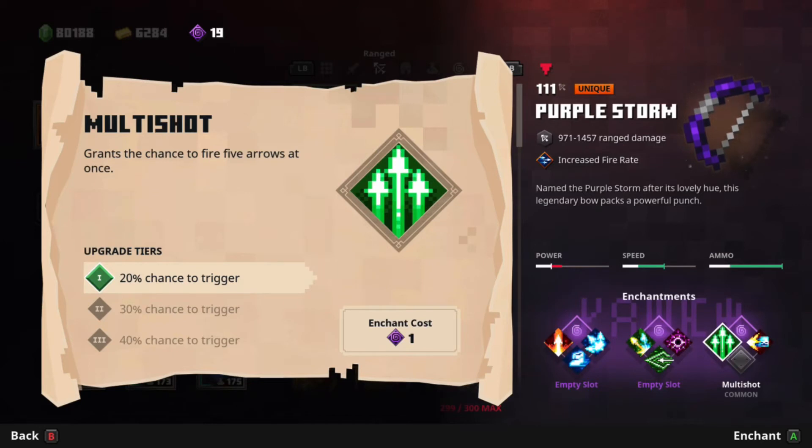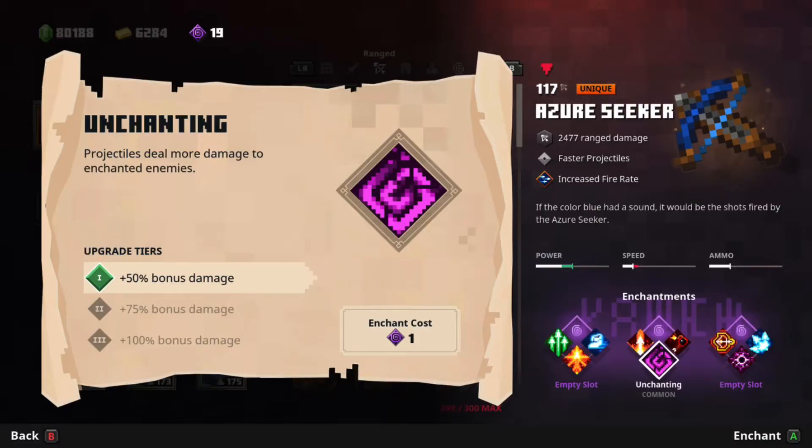Want to shoot more powerful arrows? Then I recommend Multishot. This allows you to shoot five arrows at once, which can deal a lot of damage. This is a percentage enchantment, so this might not always happen, but when it does, it's powerful. Want to kill those pesky enchanted mobs quickly? Then I recommend Enchanting. This will allow you to deal bonus damage to enchanted enemies, and combined with the Call of the Void enchantments, it will be very powerful against them.